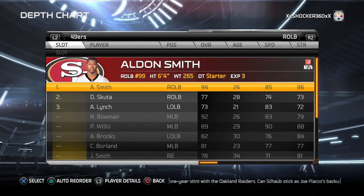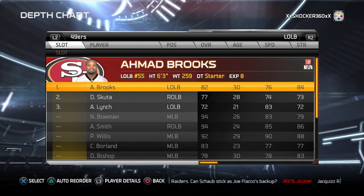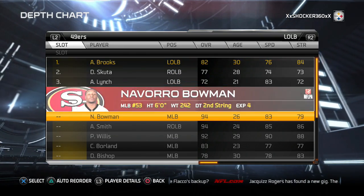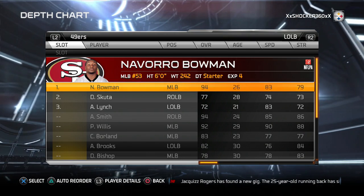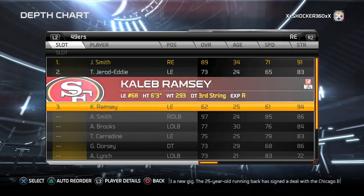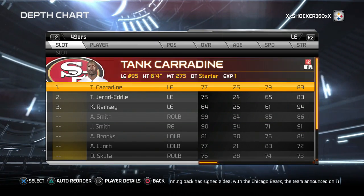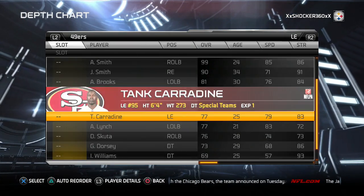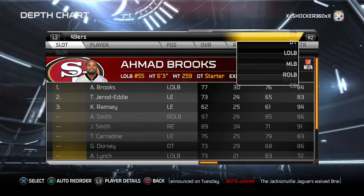We're gonna go ahead and get Patrick as a starter at right outside linebacker. We want Aldon Smith on the left outside linebacker. We want to go ahead and move Brooks and get Bowman up here, so we'll have Bowman at the left outside linebacker position. Then we come down to the right end, get Brooks up there. At the left end position, we're gonna go ahead and get Lemonnier right here.